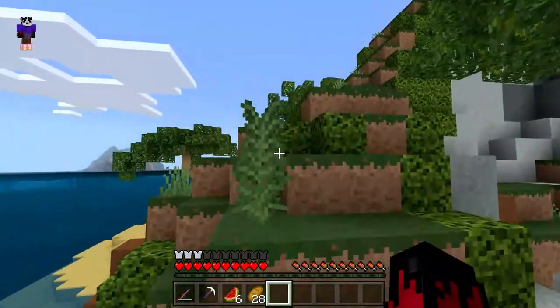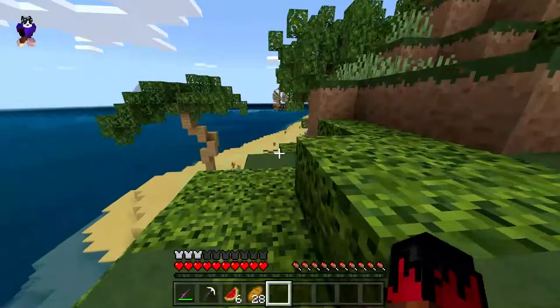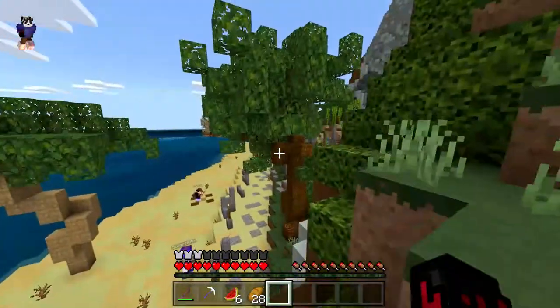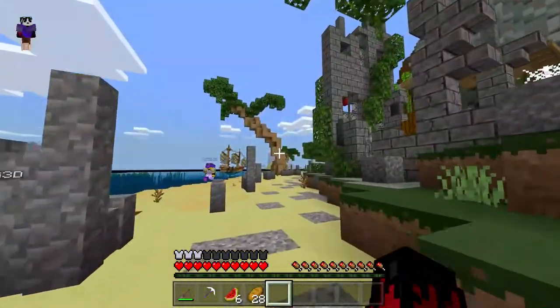They all look like that though. Should we go up here? Oh, there's another one over here. Oh, there's a temple over there. That's really bad. Hey, there's a volcano. And a ship. I got a sword with looting on it.